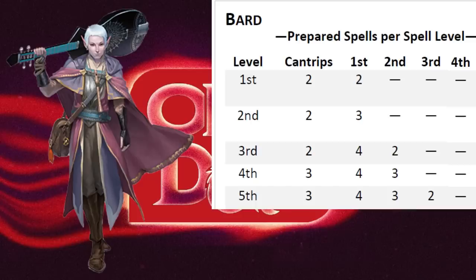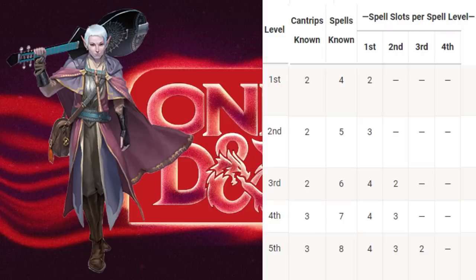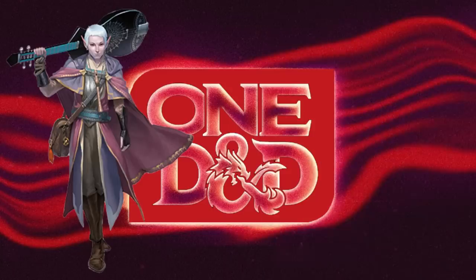That's the same number of spell slots you have for each level of spell, and you can switch them out to any spell available to a Bard after each long rest. You'll also have 2 additional spells prepared: Healing Word and Lesser Restoration. So technically you get 3 extra spells prepared compared to a 5th edition Bard, they're easier to switch, and now we can switch our cantrips too. But there's the added restriction of how many spells for each spell level. All things considered, we're probably coming out a bit ahead.